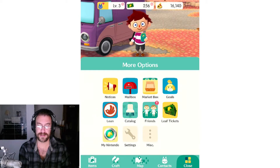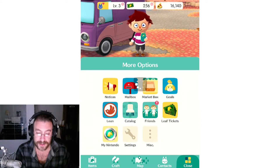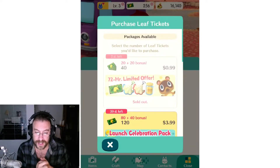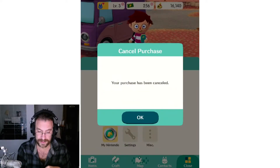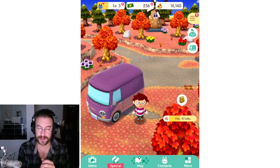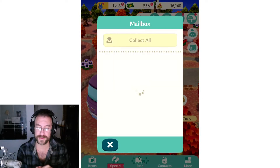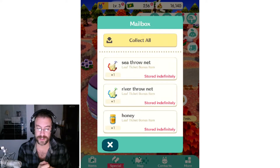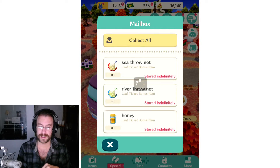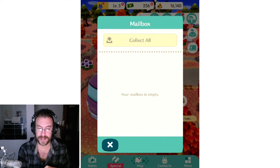Completed! Now I have the introductory package of goodies. Let's get out of here and go look for that package — you'll find it in your mailbox. There's my saltwater net, my freshwater net, and my honey. We'll collect those and you'll see my cash has already been applied to my total up top.